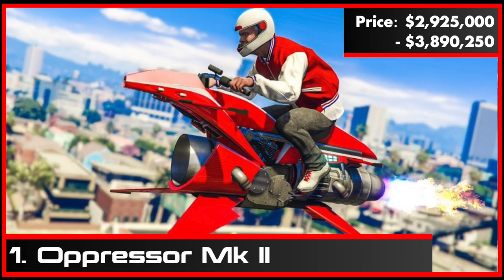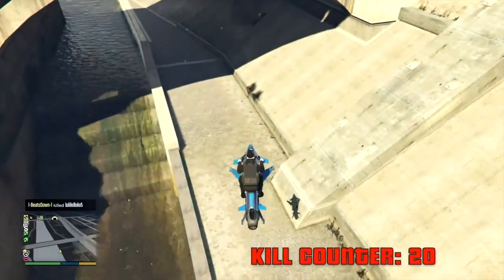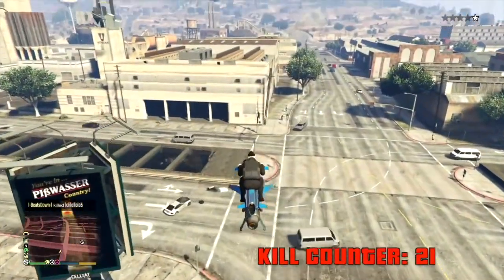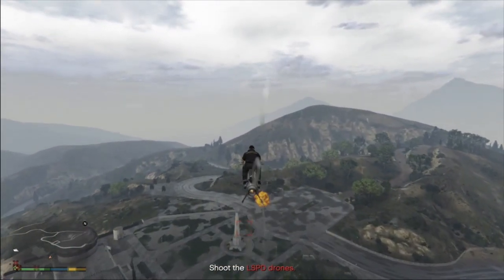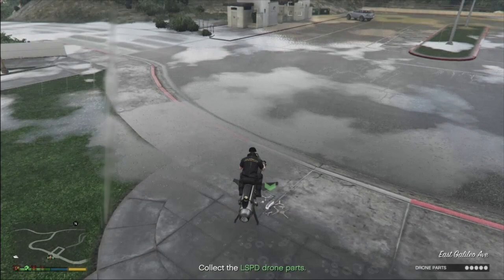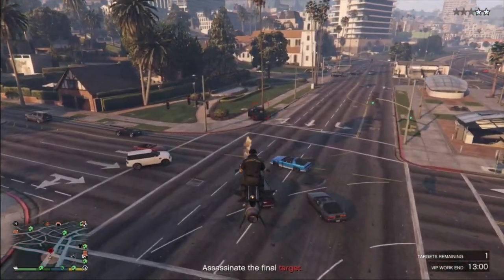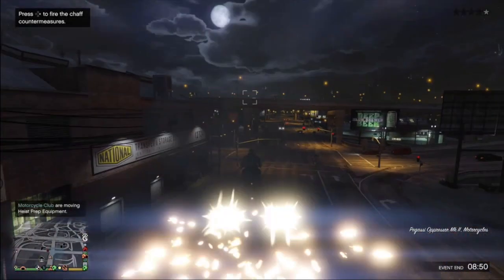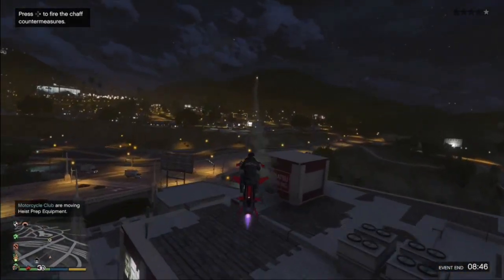And the number 1 vehicle you must have: the Oppressor Mark II. Everyone without one hates them. Everyone with one loves them. They get a bad rep as a griefing vehicle and for good reason, as it is so ridiculously overpowered compared to other vehicles. It's by far the best vehicle to use for casino heist preps and most CEO jobs. It has very accurate missiles which can be spammed, and the best defences in chaff to prevent enemies from locking onto you.